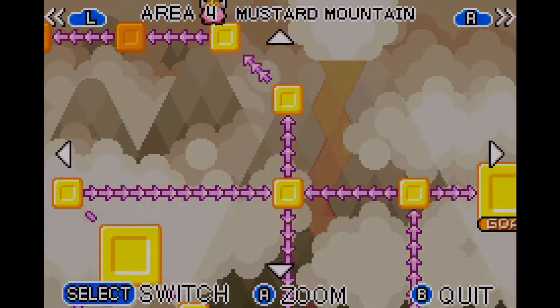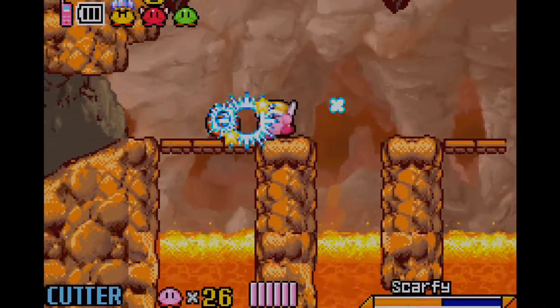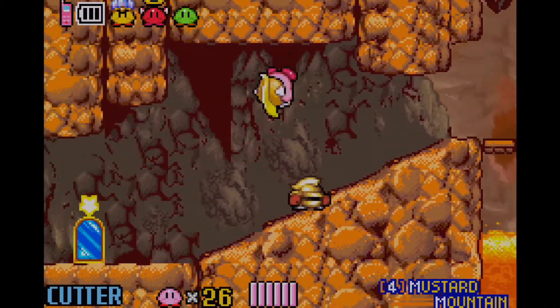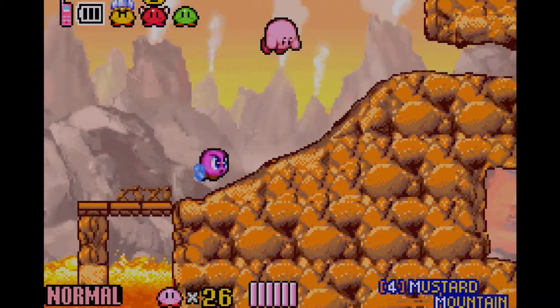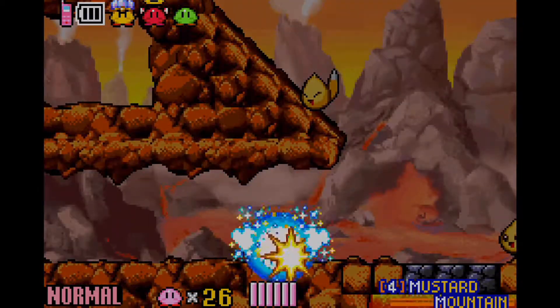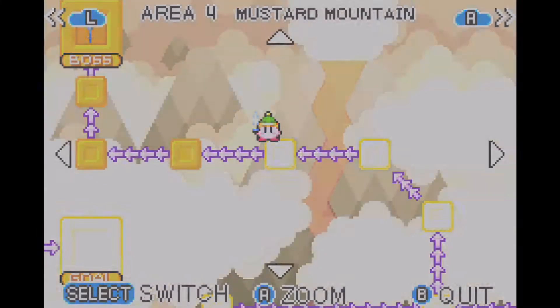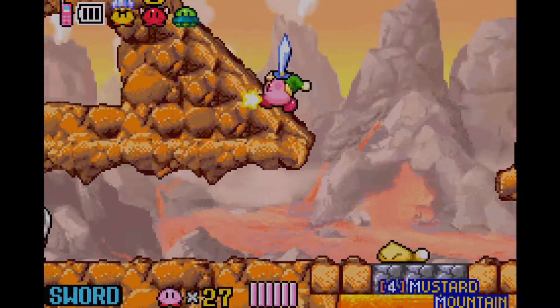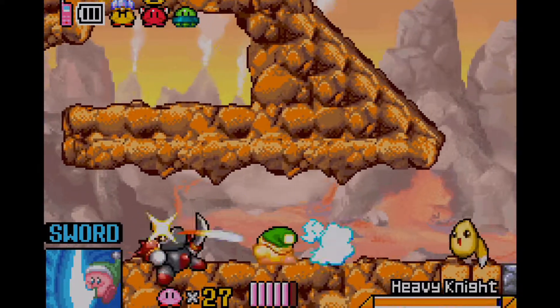That's about it for that. We've only got ourselves four more areas left before we accomplish everything in Mustard Mountain. It's not too bad of a world, honestly, although you need to keep in mind you need to be right with the map navigation. I highly suggest you go after the map first before you notice the different routes to take. There's only one treasure in this room, because some of these rooms in these worlds only have one.